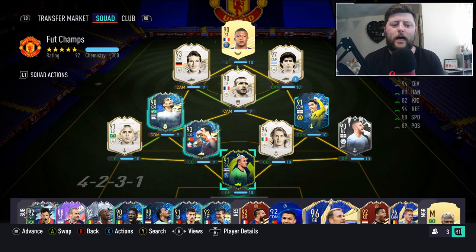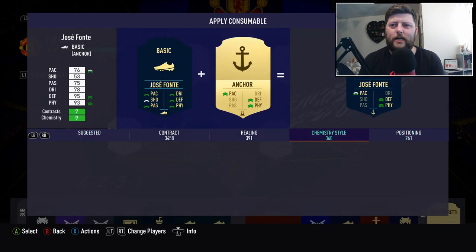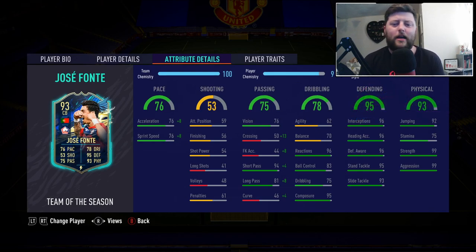Let's whack the Catalyst on. We've got 28 of them so we'll definitely use that over Shadow. With Catalyst you get a plus 10 on pace, taking that up to 86, which is fantastic. His passing goes up to 82, with 99 short pass and 91 long pass — not terrible. He's already got great defensive stats and physically he's fantastic, though stamina is a little on the lower end. The only remaining concern is whether his animations are good enough — his agility and balance are absolutely shot, so let's jump into it and see what he can do.